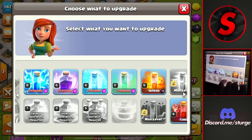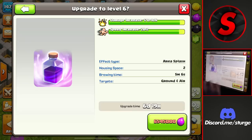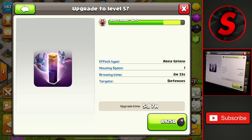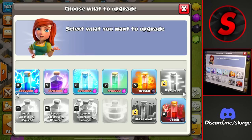Moving on to spells, we have about six or seven of them. The bat spell gets a new level — I'll personally be upgrading the raid spell and the freeze spell to their next level, which goes along with the hybrid. Maybe even the poison spell for enemy clan castles. The bat attack strategy at Town Hall 12 is pretty good with the huge amount of bats from the level five bat spell, so that's also a high priority.